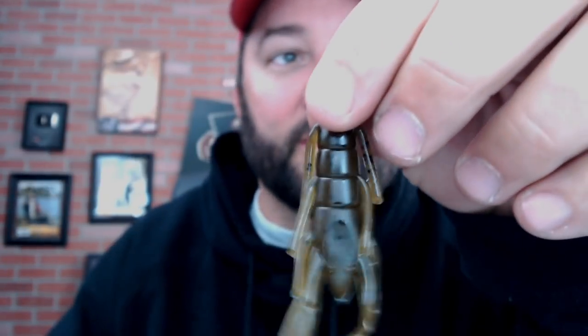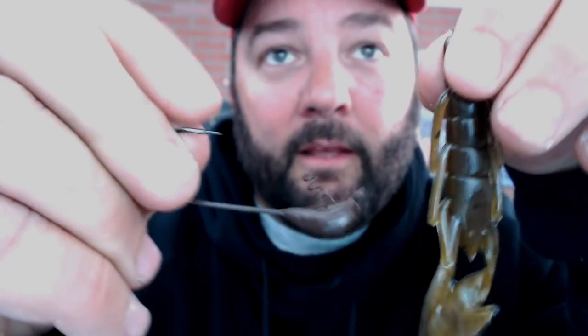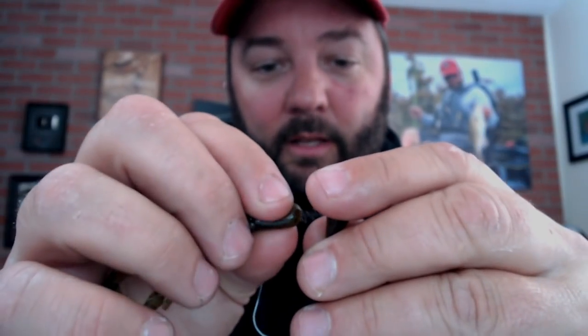The next one is the Zoom Speed Craw. It's still got appendages and looks like a little crawfish. I include it for one specific reason — the Greenfish Tackle Creeper. I made a video about this about four years ago. The Creeper was made for pre-spawn dragging. What you do is take the Speed Craw and thread it onto the Creeper's screw lock.